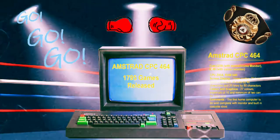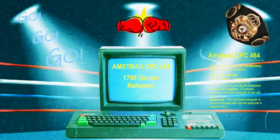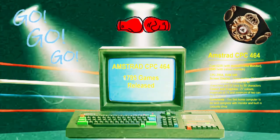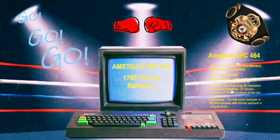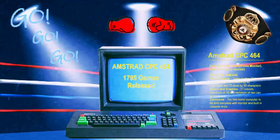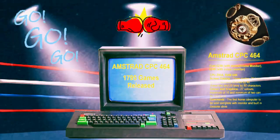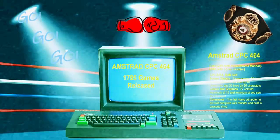To Classic Replay fans around the world, to ZX Spectrum fans, Amstrad CPC, and retro gaming fans alike, it's showtime! This is the main event you've all been waiting for. Introducing the challenger — the Amstrad CPC-464 needs no introduction. Weighing in at just under 6.6 pounds, it's Sugar's great, albeit late, the Amstrad CPC-464!